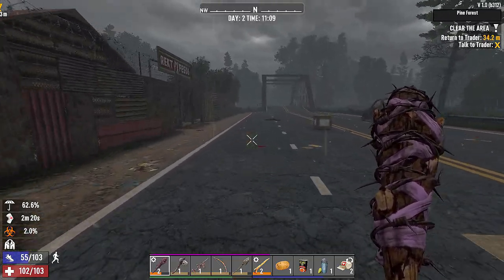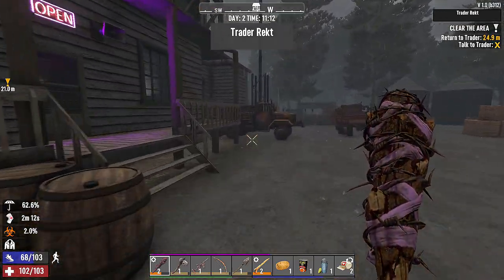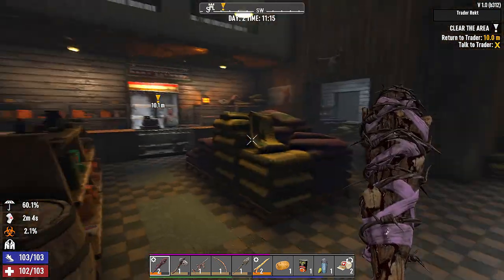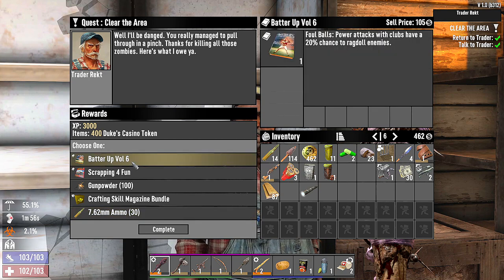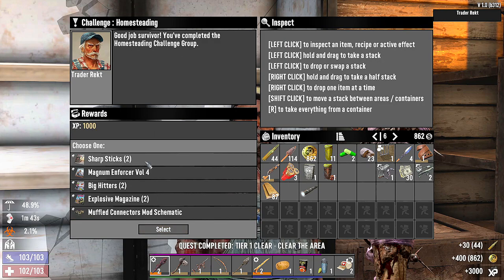Back at the trader — it's raining, a thunderstorm. I ran by the house and dropped off a bunch of stuff, started on the grilled corn. We have 462 monies — that's good. Let's see here: we got Batter Up, 7.62 ammo, and power attack with clubs. That's a good one.